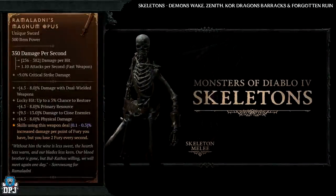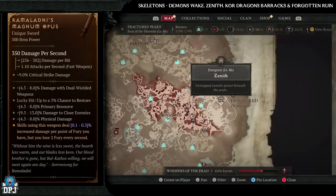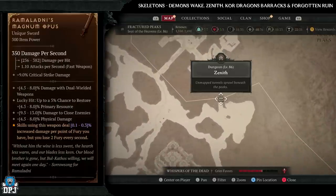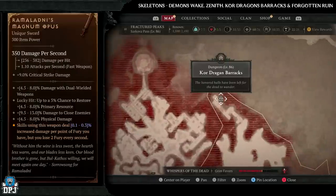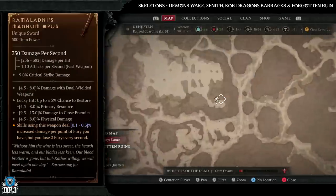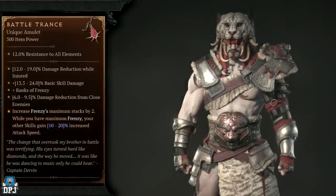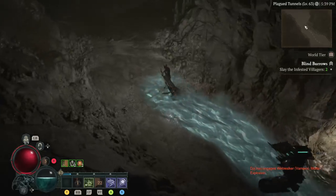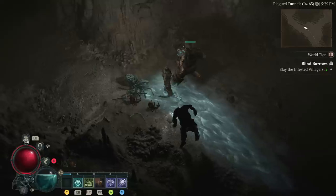Next up we have Ramaladni's Magnum Opus, which has increased drop chances from skeleton enemies. Dungeons I'd recommend: Demon's Wake, Zenith, Core Dragon Barracks, and Forgotten Ruins — Demon's Wake is my main pick. If you can roll that magic find modifier on any of these with a nightmare dungeon, that definitely ups your chances. And there we have it — pre-season one, these are all the end game uniques within Diablo 4 and the best places to farm for them. If you enjoyed the video, leave a like and subscribe.